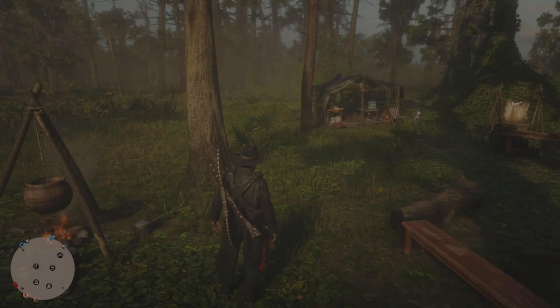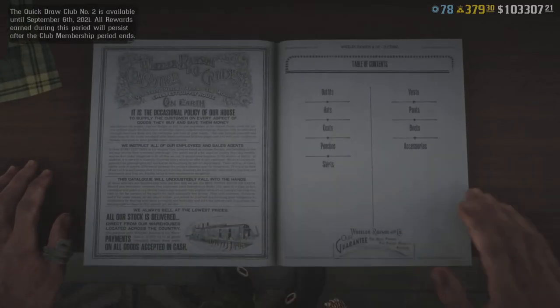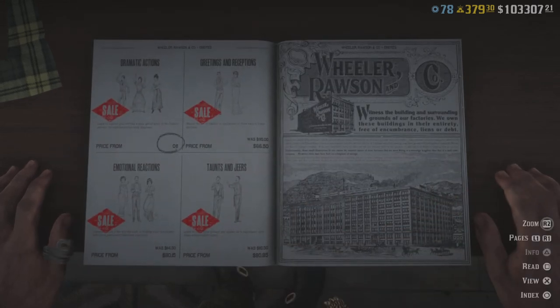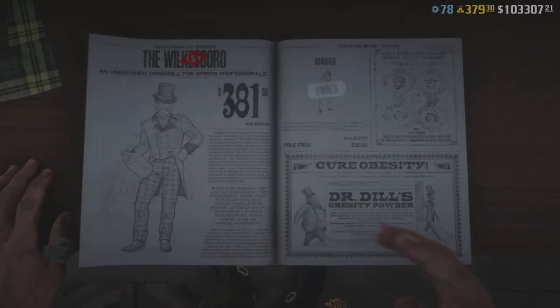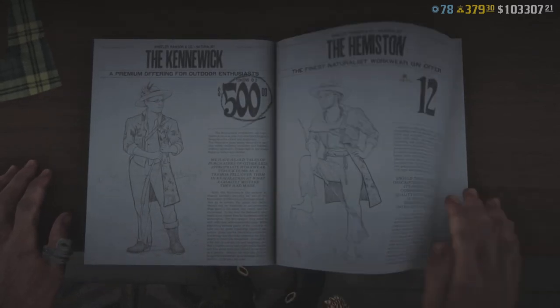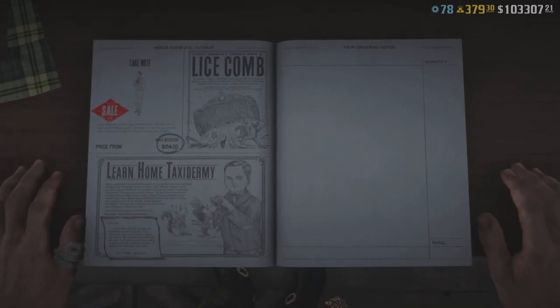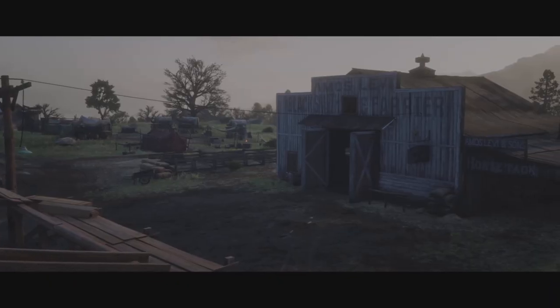We're going to avoid those missions for now and check out what we have at the tailors. Of course we have the Quick Draw Pass, which I've already purchased, and we'll go over that in a different video. We've got some emotes on sale and some outfits on sale this week — that's mainly it for the tailors.